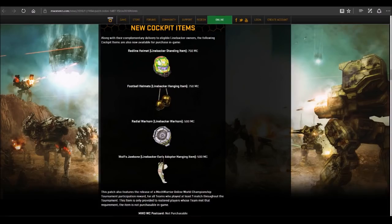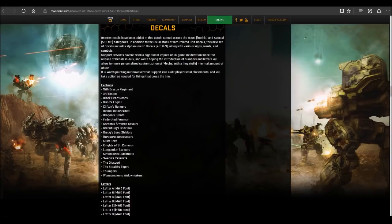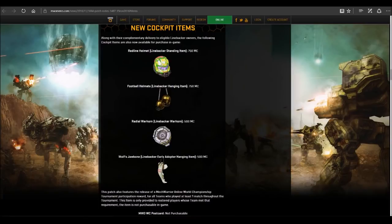Also, cockpit items: we're getting the Linebacker Red Line helmet. It'll be nice to see if they do the similar thing to the Kodiak and Atlas ones where they open up and light up. Helmet themes are going with the whole Linebacker and football theme, plus a jawbone, and I have no idea what that warhorn sounds like but I'm pretty sure it's going to be football-related.